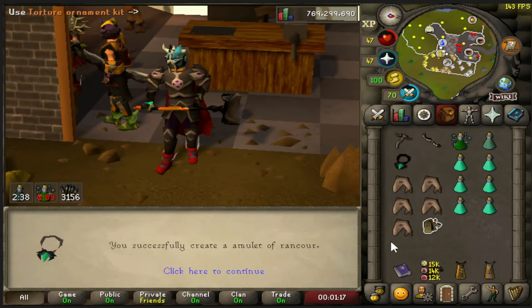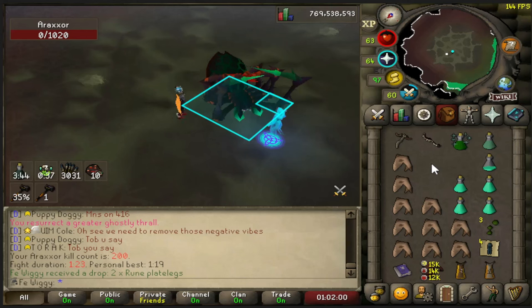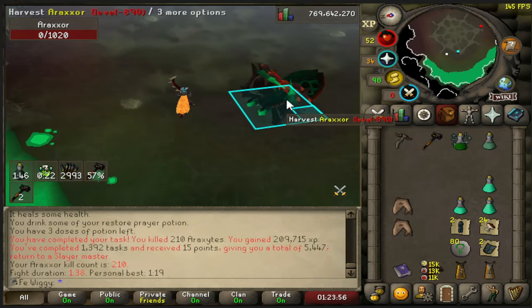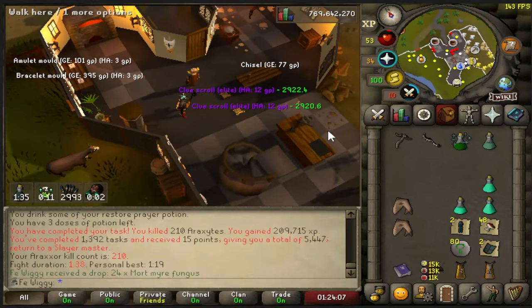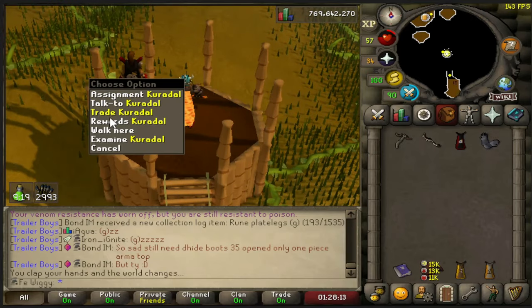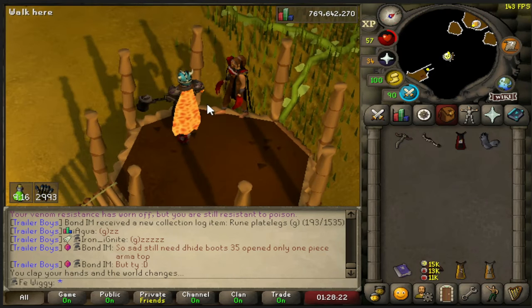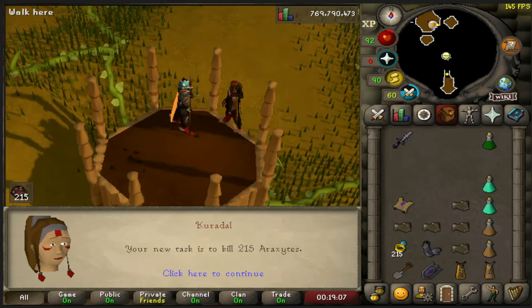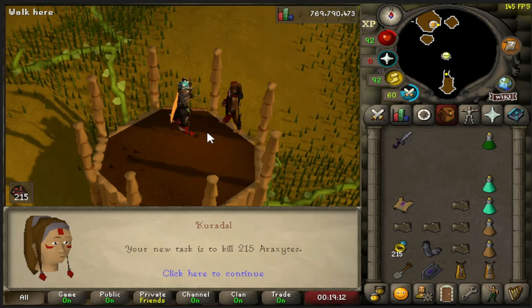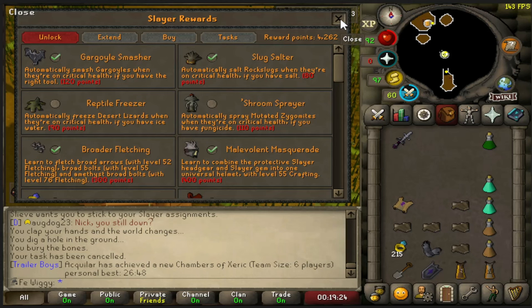There it is. Kill number 200 for the rune plate legs - there is the first task done. Let's see if I get lucky to get another task. I have over 5000 points so hopefully I will get it. I have 5447 slayer points so far. Let's see if the slayer cape can save my day. There it is - 215. I think I'm going to use the bracelet now so I can get more kills in the task. I have 4262 points left so I think I used about 1300 points.